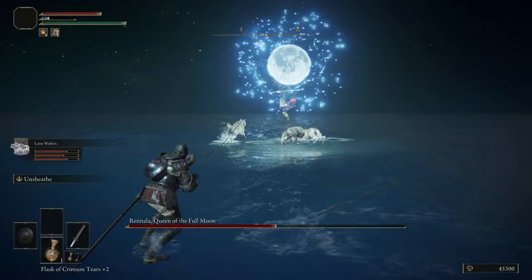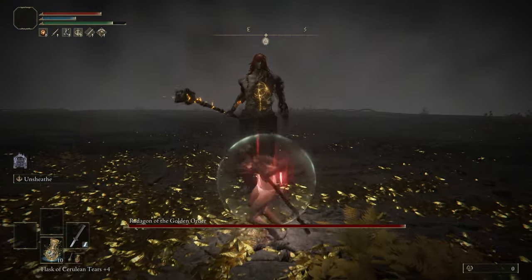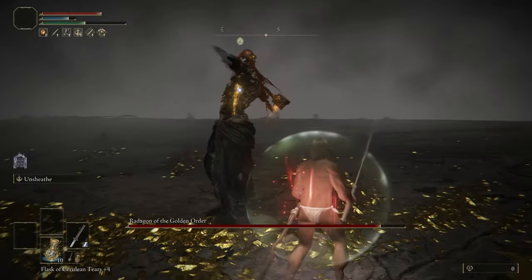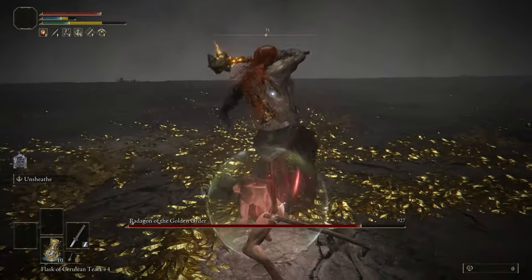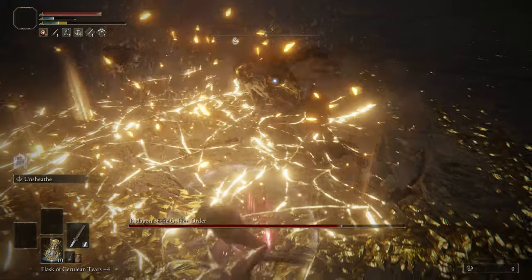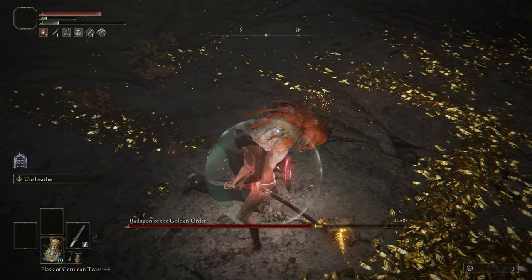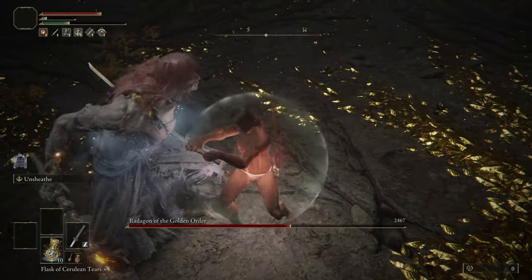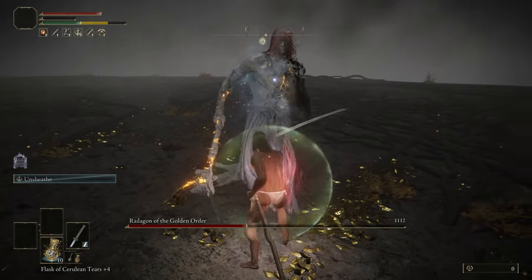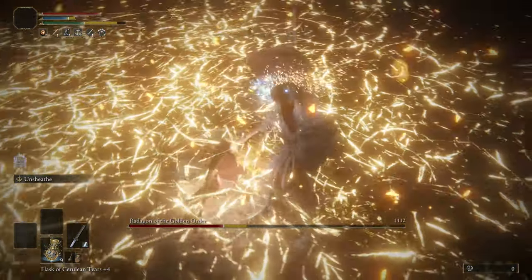The strategy for most end-game bosses is to proc Frost, Bleed, or both, and to break the boss's stance. The reason I suggest the Uchigatana, Morningstar, or Broadsword for level 1 runs is that they're all great for posture breaking. Unsheathe on the Uchigatana does a ton of damage and poise damage, so even on end-game bosses you can break their stance in two or three Unsheathe attacks. Combined with Frost and Bleed, you can kill end-game bosses very easily — look at this end-game fight on screen: the amount of damage you can deal at level 1 with Cold and Unsheathe is staggering.